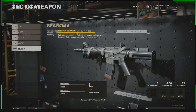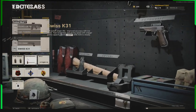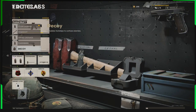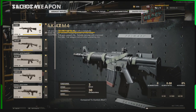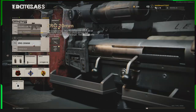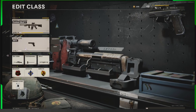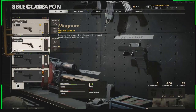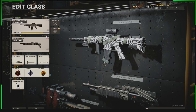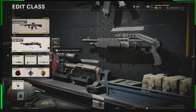Now we want to equip a sniper rifle. We have the ZRG 20mm sniper rifle locked — let's put it into the tactical slot. We click on tactical, go to primaries, then snipers, back off, and select the ZRG. So now we have a Sledgehammer, an RPG, a sniper rifle, an AR, and just for fun we'll throw in a shotgun too. All five guns in one class.